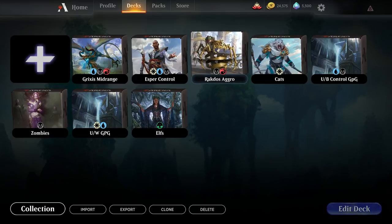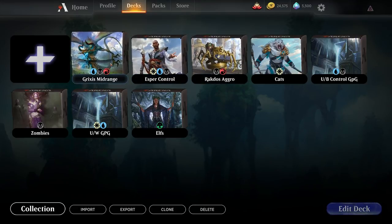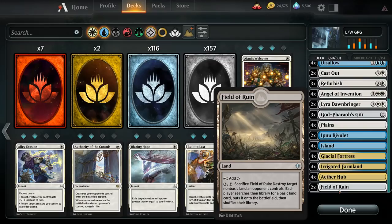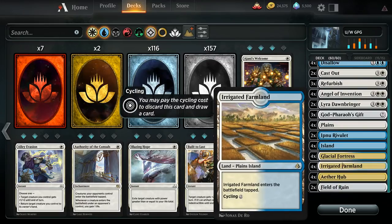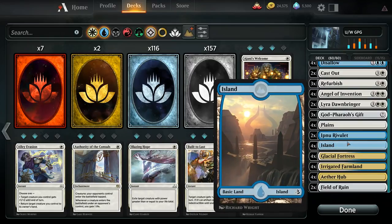You have a choice between aggro, control, or midrange as far as your archetype goes. Building your mana base should be a concern when deck building because you can't cast spells without the proper amount of mana.